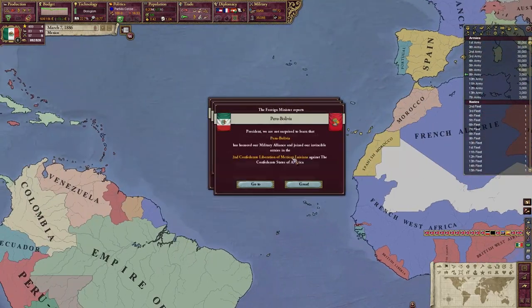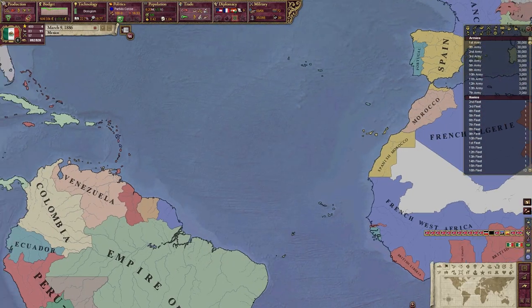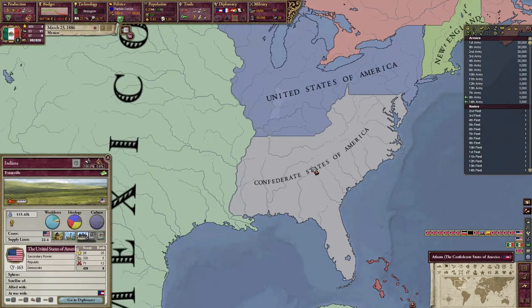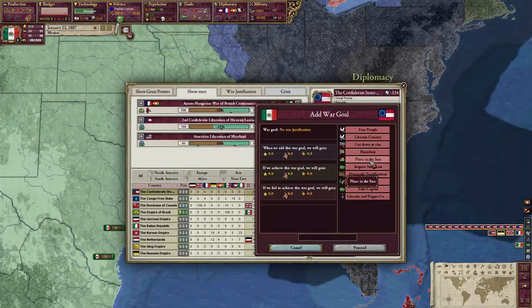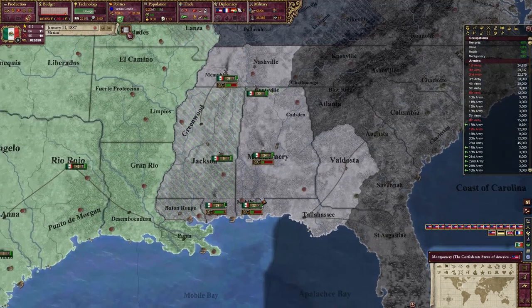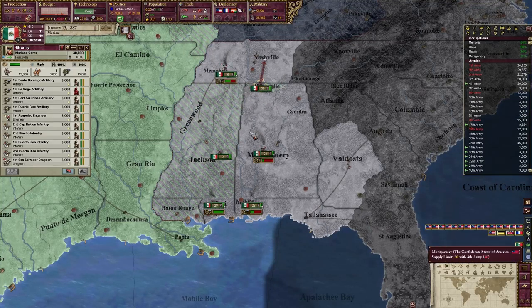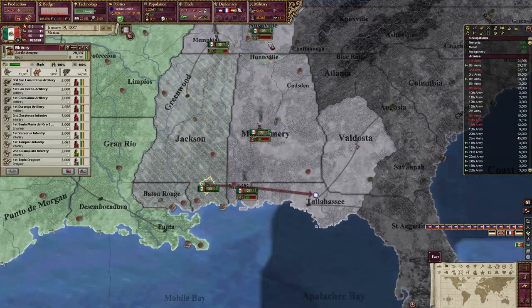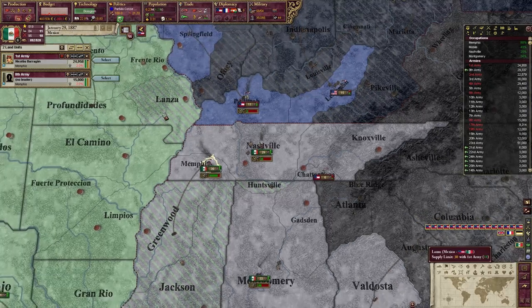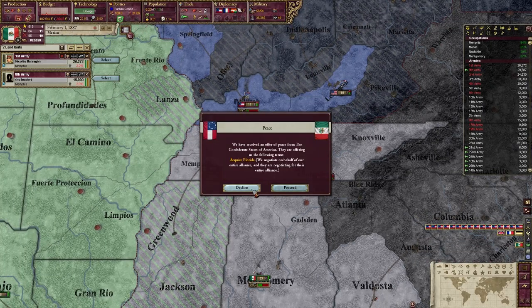Around this time, because of course the CSA, with their infinite wisdom, thought it was a good idea to declare war on me for Louisiana — which they had already tried with US support and it still didn't work. This was completely stupid as I could build more armies and mobilize more men than they could. The US took this perfect timing to take back Maryland from the CSA, and that was the end of the Confederacy's dream of being a great power. For this display of insolence, I decided to take Florida for myself, securing my own mare nostrum in the Caribbean, while the US took Maryland.